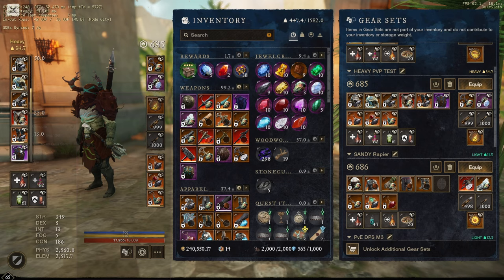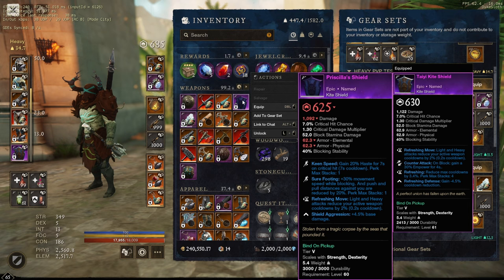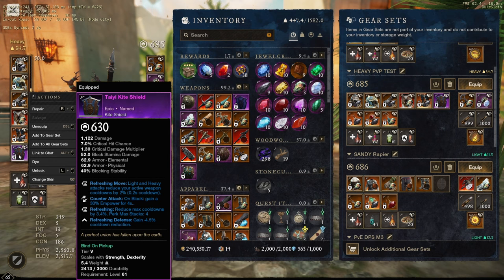Then we have the Taiji kite shield. I talked about this very recently — I found it in the same place as Immutable Resolve, which I was originally planning to get. Unfortunately, people have told me that Immutable Resolve is actually bugged because it doesn't have the refreshing defense perk — it has another perk. When the shield has shield aggression, it counts as a round shield for flail purposes, so arcane smite doesn't actually stagger, which is absolutely horrible. So I'm going to stick with this shield, which also makes me consider Michael slightly more, but I don't want to replace my armor artifact in favor of it — I will talk about that in the flail guide.